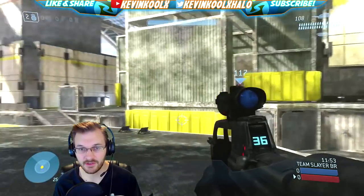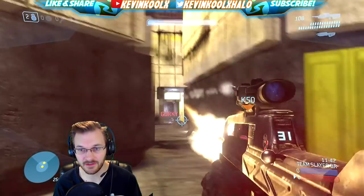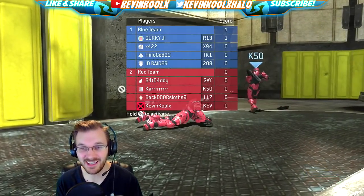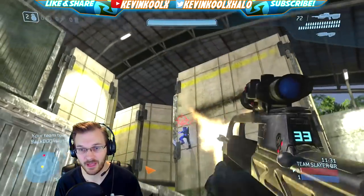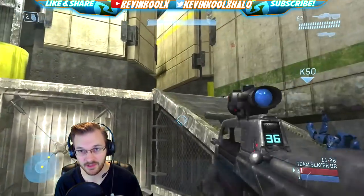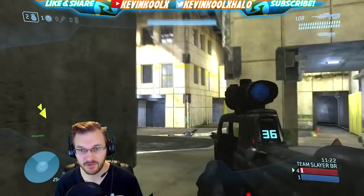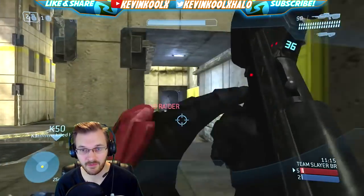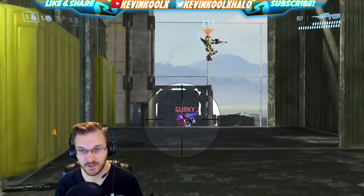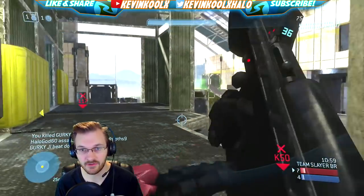The first game we get into is Team Slayer BRs on The Pit — what a magical combination to start out this playthrough. The Pit is one of the best maps in Halo history, if not the best. I just love how this map plays out. The gameplay it creates is unique and very fair because of how symmetrical it is, which is why it's one of the most prominent MLG maps in the game.